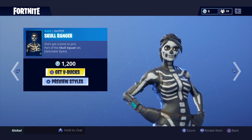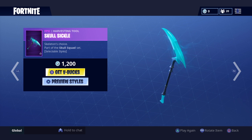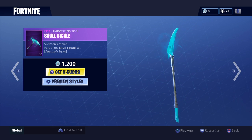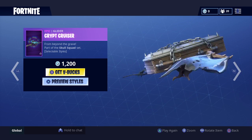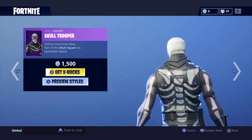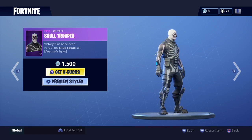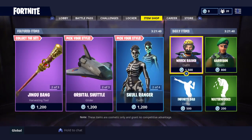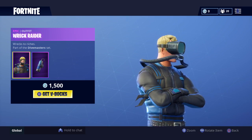The main thing we have is Skull Ranger — the gold version of Skull Trooper. We've got another Skull, basically like a pickaxe scythe, and a Skull Trooper glider. Skull Trooper is back in the shop. I'm not going to buy it at all. I don't know why they brought it back — it's destroying the OG skin.